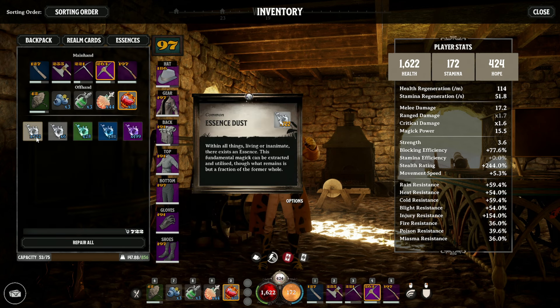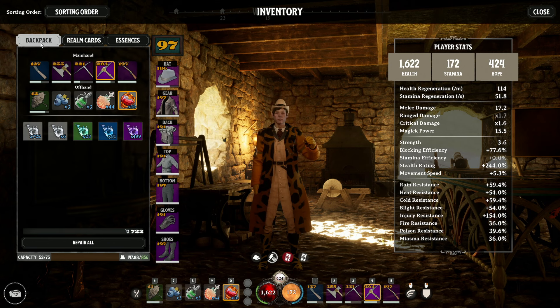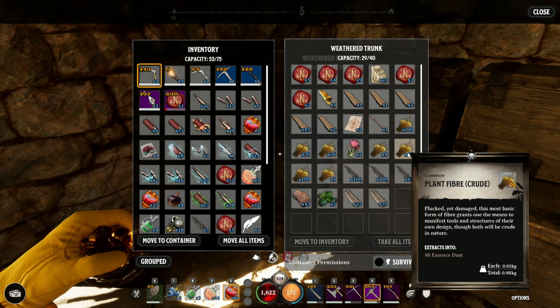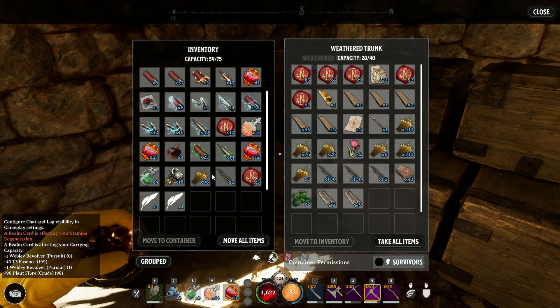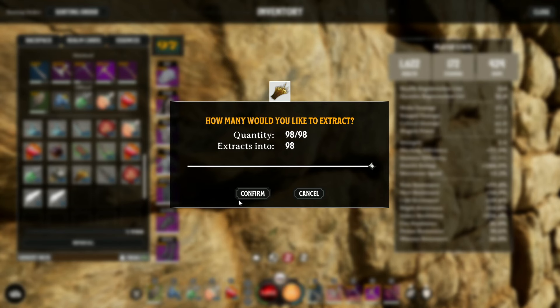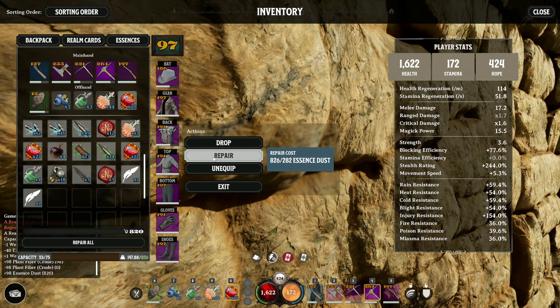You'll have to repair all of your items with Essence Dust, so it becomes a point of always having a good amount. Every resource that you have can be broken down into Essence Dust. If we get some regular plant fibre - the most basic version - we can go ahead and extract it and I'll get 98 Essence Dust. Some items will give you more, but the baseline is that you always get one Essence Dust for every item that you break down.